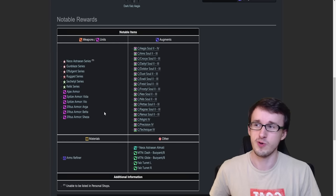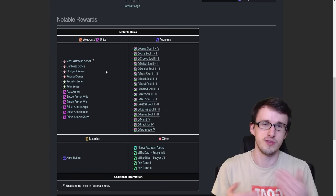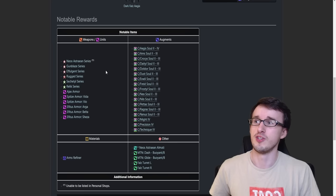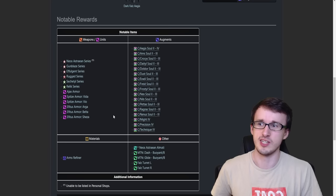For weapons, some notable ones are the Rugged series — for certain weapons you can get like 100,000 or more depending on popularity. Gunblazes can get a few hundred thousand each for any weapon, or like a million or more for a katana or rod. If you get a Fixa on the Gunblaze you can sell for even more. And then there's the new Neos Astrian series, which is really good, but you're unable to list it on the personal shop — you can only keep it for yourself because it's account bound.